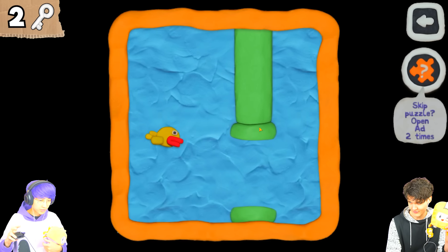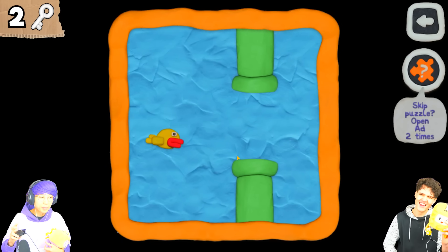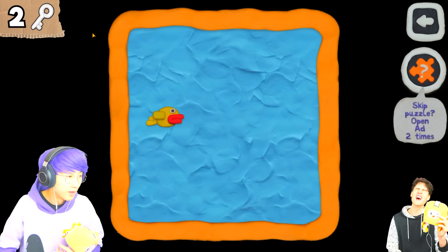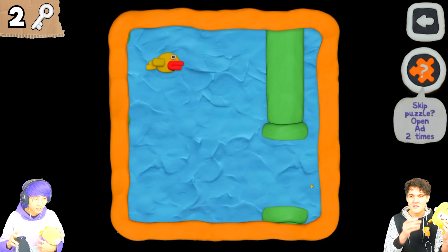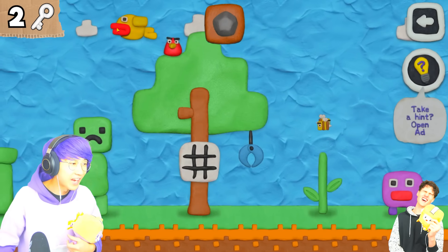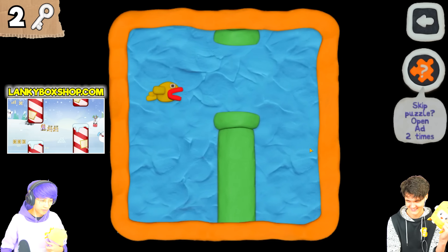I won't fumble! All right, Fumble Bird! I didn't get to beat this to get a shape, which is crazy! Stop laughing at me, Adam! You're making me nervous! All right, I won't say anything! There's a game like this on LankyBoxShop.com! I play it all the time with Foxy and Boxy and everybody!